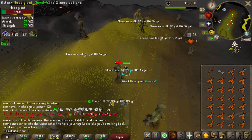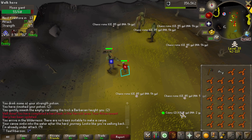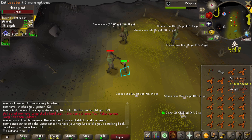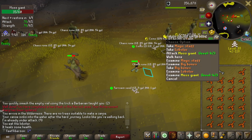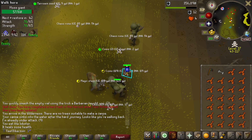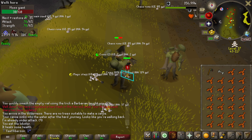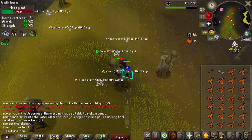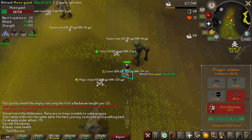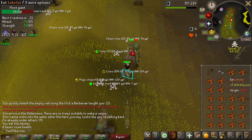Just going to chill here and kill moss giants — they're level 42 so they won't do too much damage. It's single combat so escaping a PK is easier. I didn't bring a teleport, but I'm in level 38 wilderness anyway. Making a waka canoe at Edgeville was also a hard task. The wilderness update is coming soon and I don't want to get stuck with a ton of people — I'm not yet 85 combat so I can't go to Nieve either.